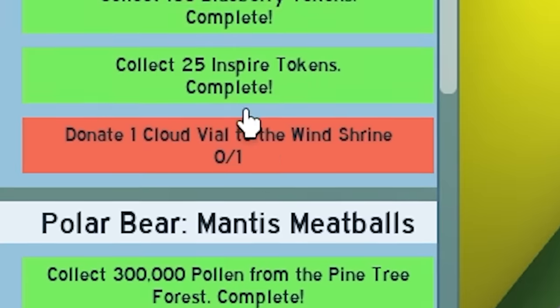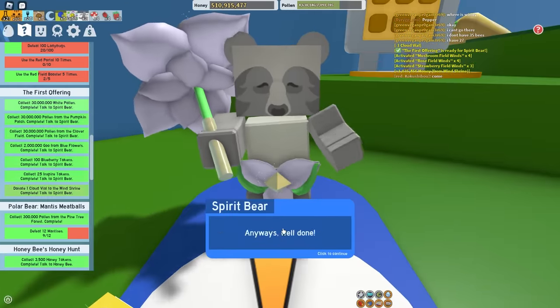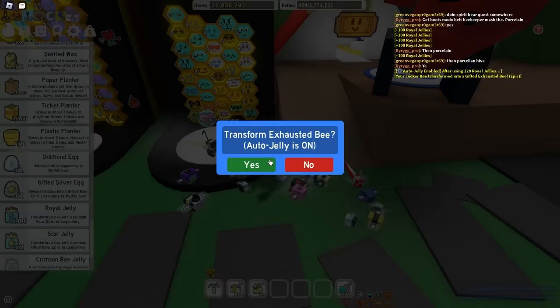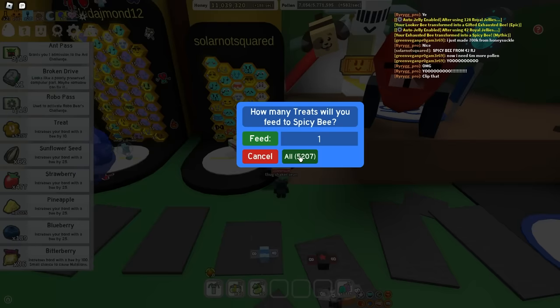I just need to donate one cloud vial to the wind shrine and I'll finish Spirit Bear's quest. Let me get Spirit Bear's next quest - wait, how much is she gonna pay me? 35 million. What - 42 royal jellies? I just got a spicy bee - I was not prepared for that! Let's give him 5,000 treats, that's what he deserves.